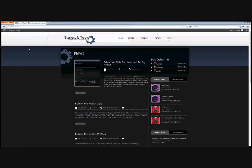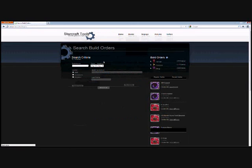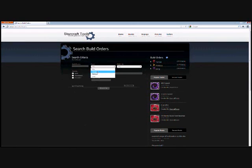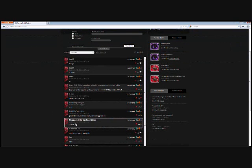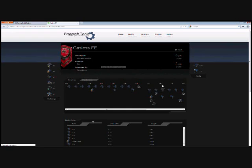SoC comes with its very own build order editor to create a build from scratch, but their builds are saved in Yabot encoding, making them compatible with other tools such as StarCraft tools at sct.sc. From here we can create a build order or search for one to start off with. This one here will do. Down the bottom we have the Yabot encoding, so we just have to copy that with CTRL-C.